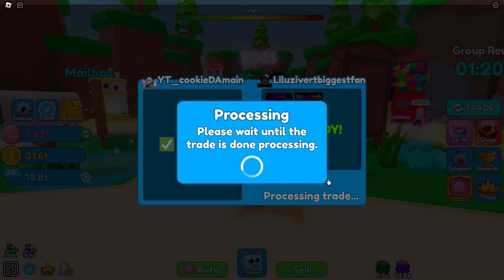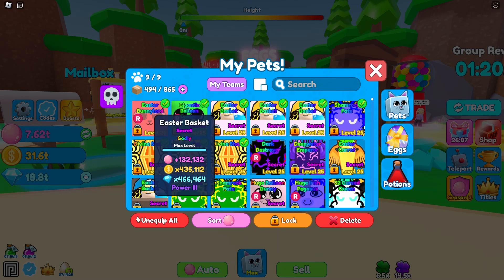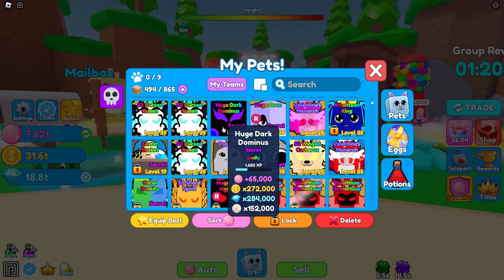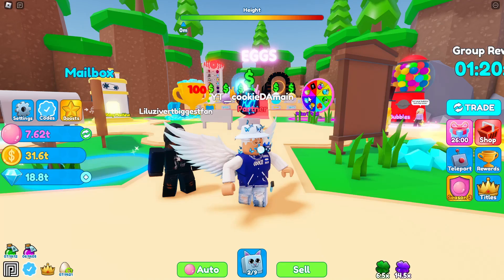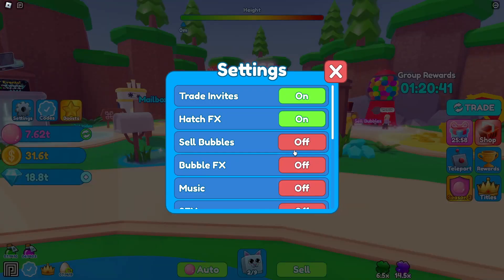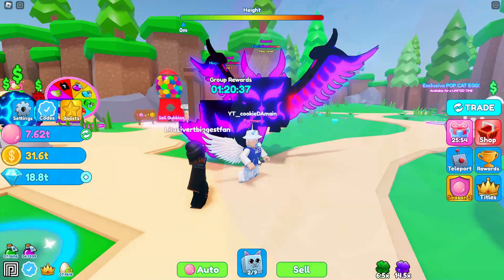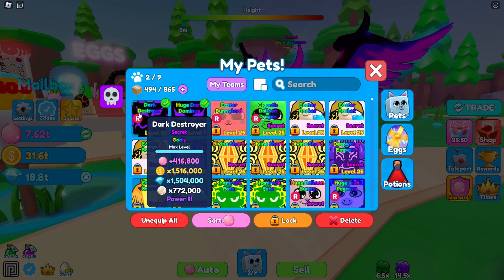These pets are pretty rare — none of these are easy to hatch. I believe the Dark Dominus is one in 20 million and the other one is like one in 50 million. It's level one, that's why the stats look low. Let's put these on and see what they look like. Oh, I have my pets off — let me turn that on. Whoa, I didn't even realize it was a rideable pet! Look at that Dark Dominus — I like that.